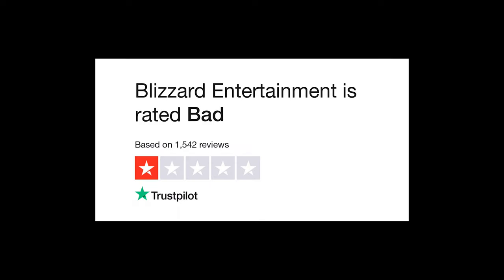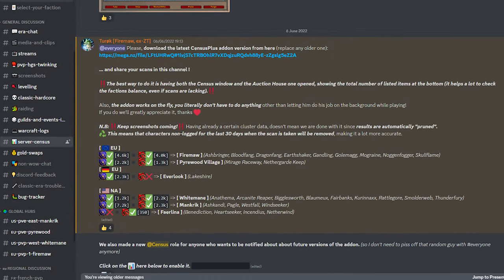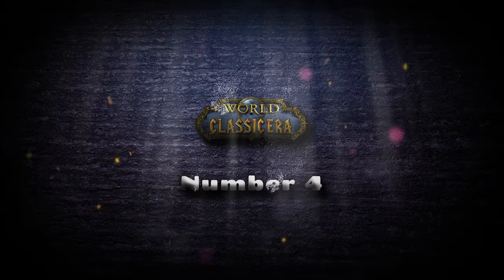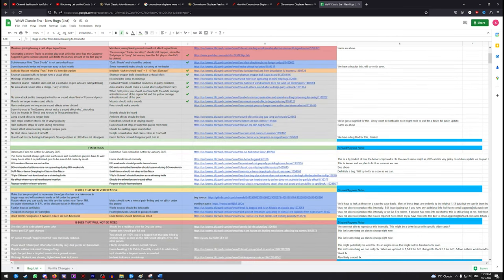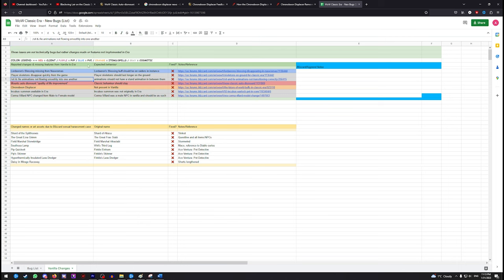While Blizzard isn't seen with very keen eyes as a company in constant touch with its community, there is a direct link of communication between Classic Era players via the official Classic Hero Discord with one of WoW Classic's developers, Agrend. Agrend has provided very valuable information, especially on the state of bugfixing in the game. Speaking of bugs, the Classic Era community has kept a comprehensive bug list that also contains changes to the 2004 version of the game. This shows how dedicated the community has been in reporting those bugs to Blizzard, with the hope of making their Azerothian home even better.